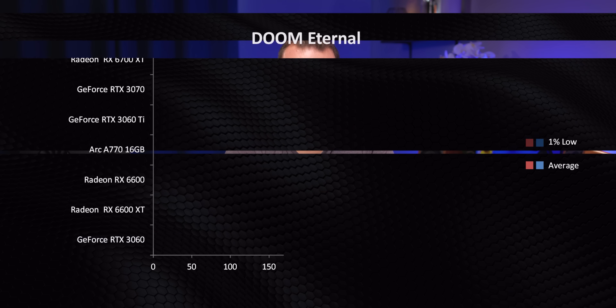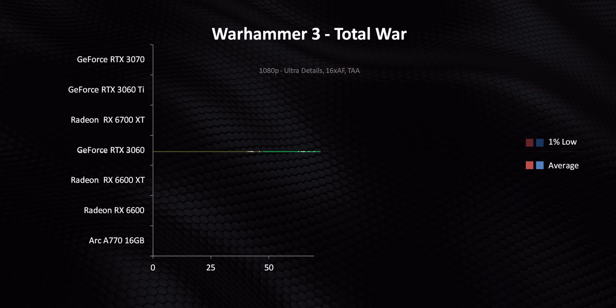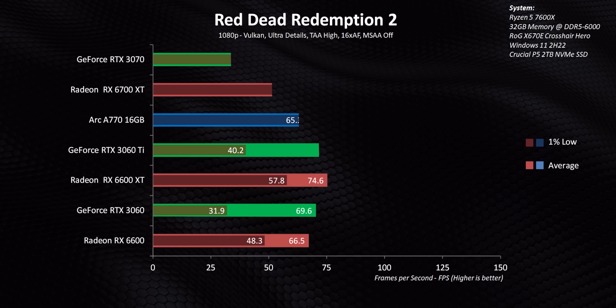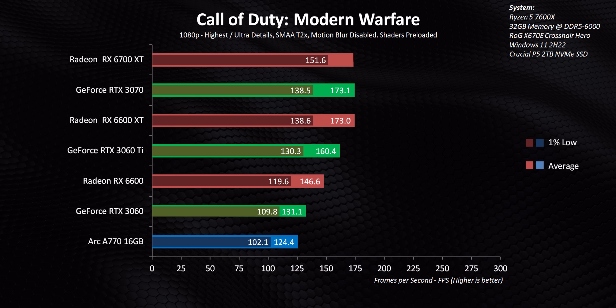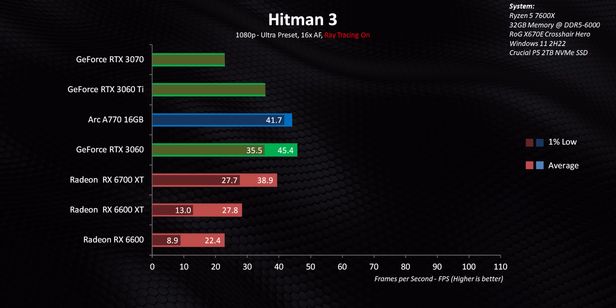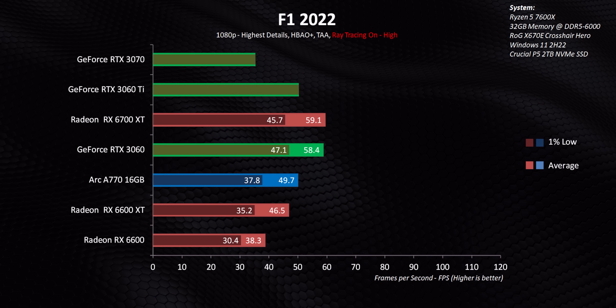Moving on to gaming — you already had a taste with those CSGO results. CSGO has terrible performance, and Valorant falls into that same boat too. Intel had to make a decision about where to put their driver resources, and they chose to optimize for DX12 and Vulkan games rather than legacy APIs like DX11, DX10, and DX9. That causes a huge problem for millions of gamers, because the most-played games right now are usually built on those older APIs, like CSGO and Valorant. So Intel is fighting an uphill battle on those titles right from the start.